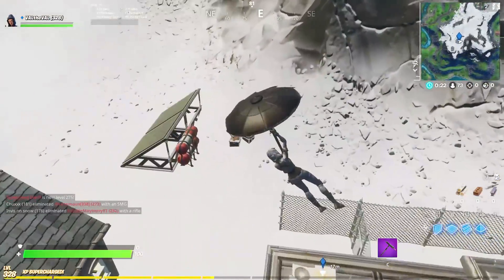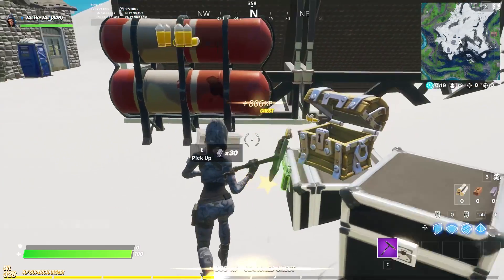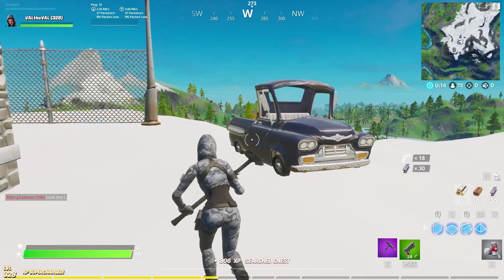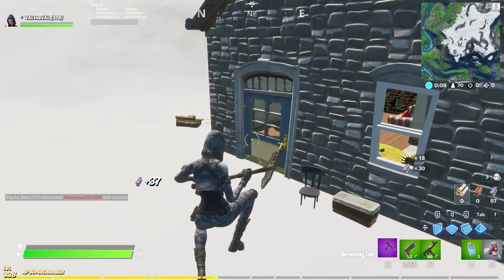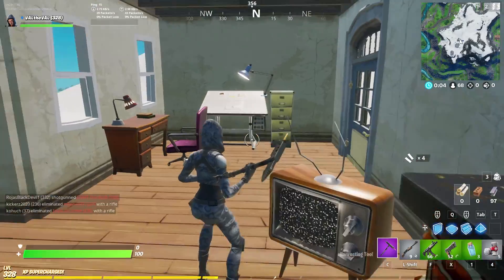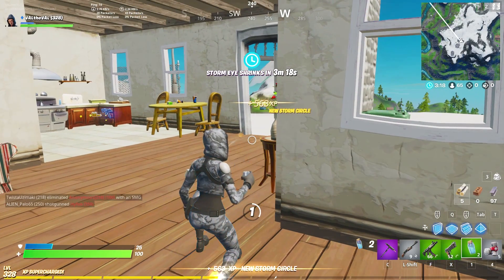Let's get the chest in the back first. Why is it always a pistol? I've been getting nothing but pistols and fishing rods for most of the chests now. Or bursts. Those are the three guns I hate to see — pistols, bursts. Well, I guess fishing rod doesn't count as a gun but I still hate seeing it. I don't think fishing rods should even be available in chests, to be honest — they should just keep them in the little barrels.